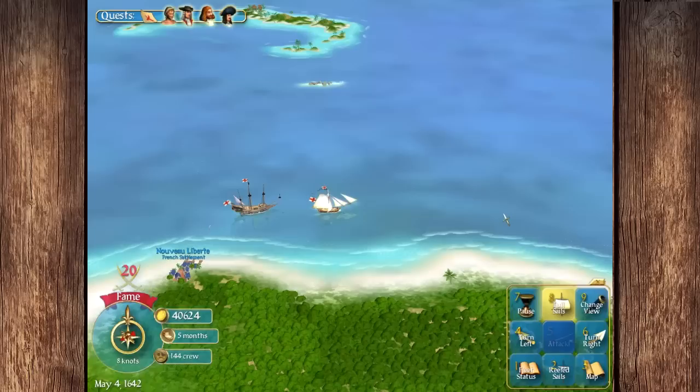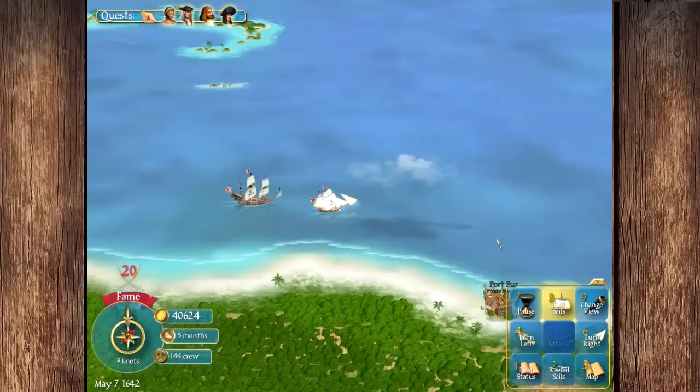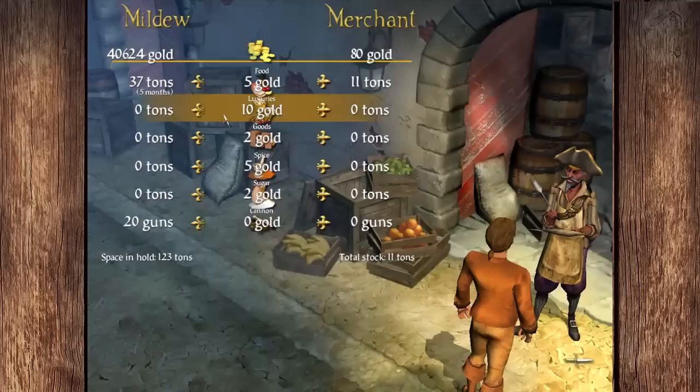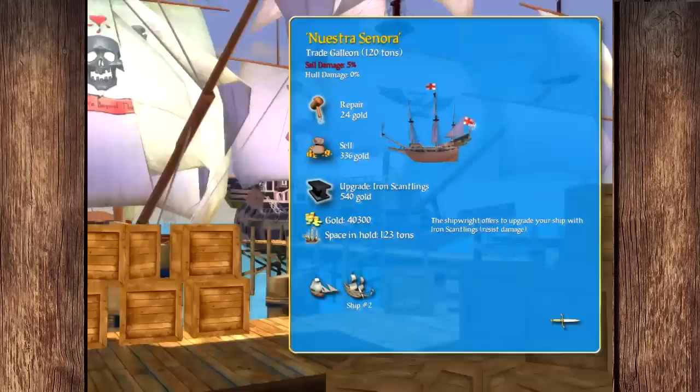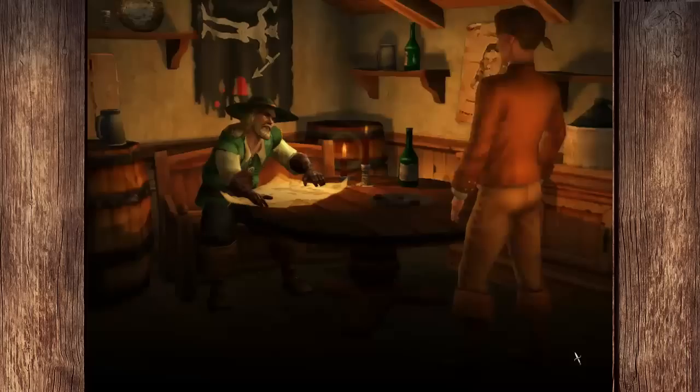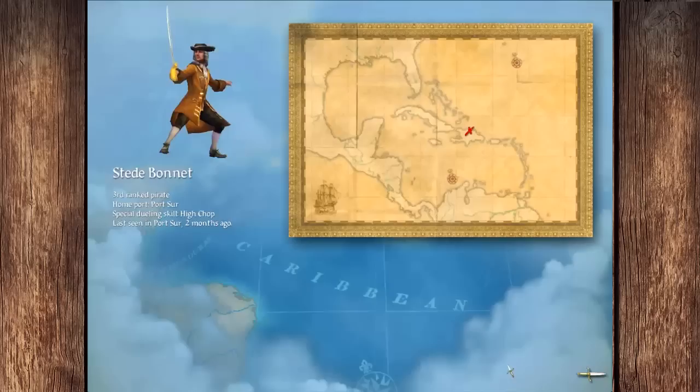Capturing pirates is really good for your reputation with all factions — it'll lower your bounty with the ones you were outlawed with, and give you promotions a lot quicker with the ones you were not. Heading back into the west wind. Jean Lafitte's treasure is right there near Nalmuk, so we'll pick that up in the next phase of the game.